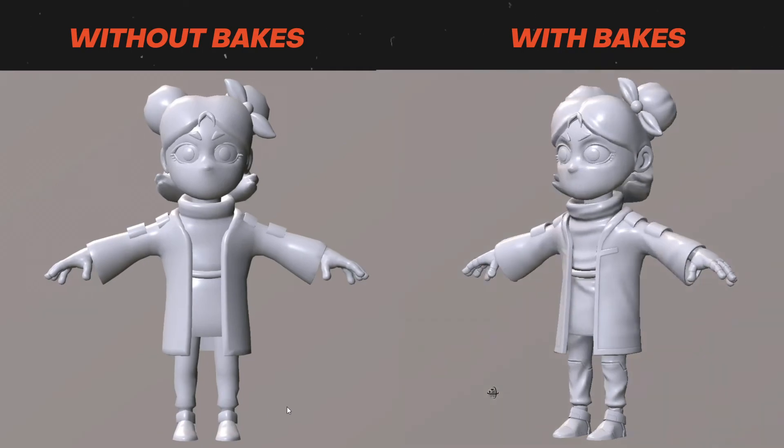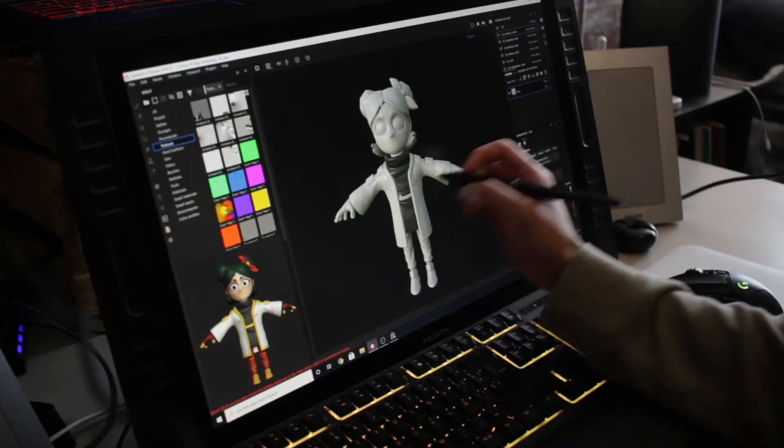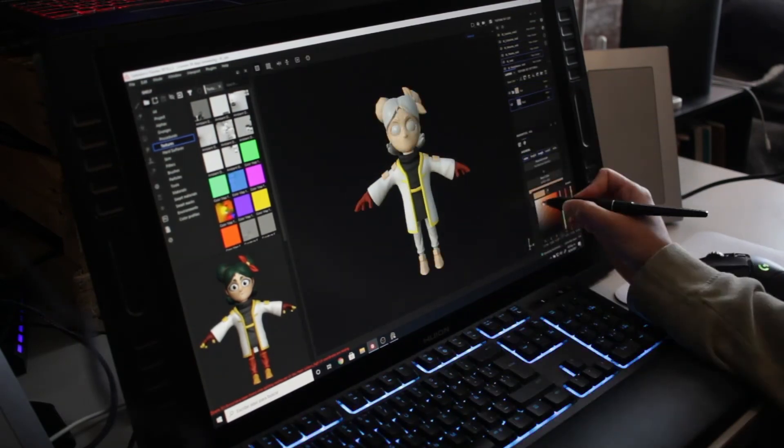When the bakes are done I can finally start with the textures. I start by adding base color to each part of the model in individual folders to be clean and organized.